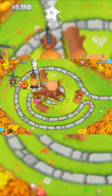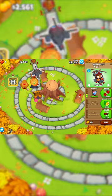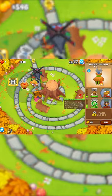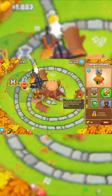After that, place down a Heli, bring it up to a 3-0-0 and then a 3-0-2. Next, get your Village up to a 1-2-0 and then a 2-2-0.